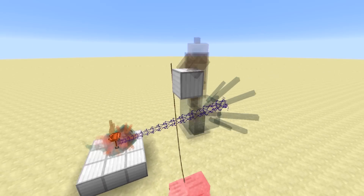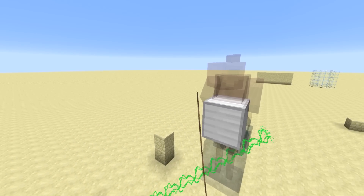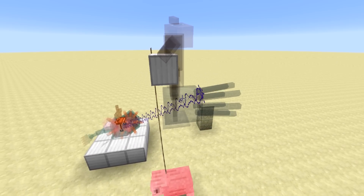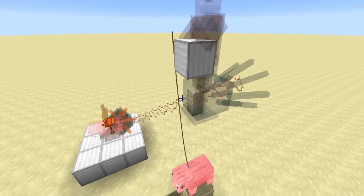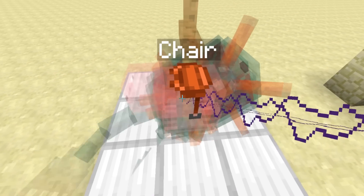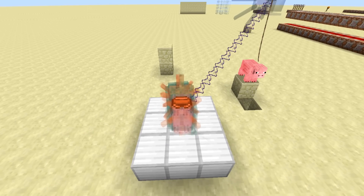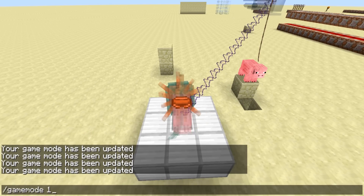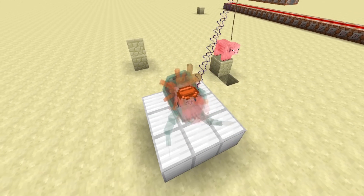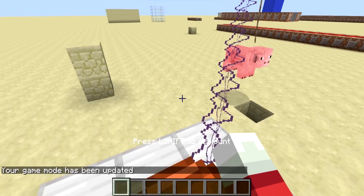But they don't quite connect up, which makes it look pretty ridiculous and pretty silly. That's a shame — I probably could have done more work to make the leash, the lead, connect a little bit better to that energy beam, but I didn't, so whatever. We have an invisible pig called 'chair' that you can right-click to sit in. The contraption only works when you're sitting in that chair, and there's an armor stand here which is basically a placeholder armor stand that does some other command blocky type stuff.